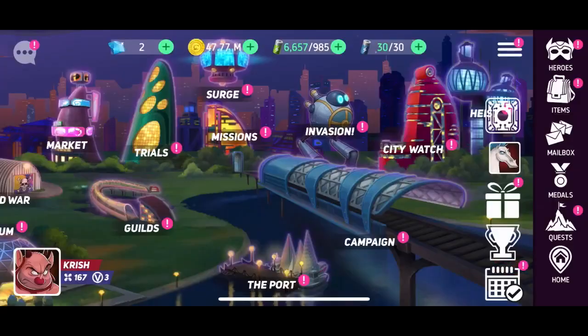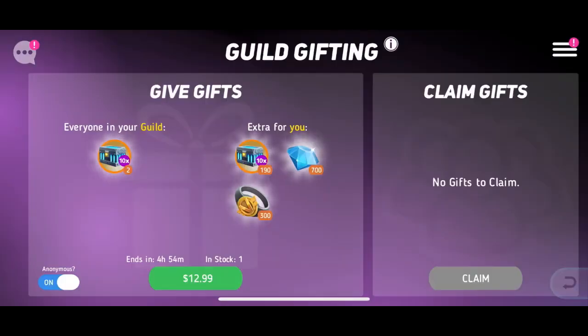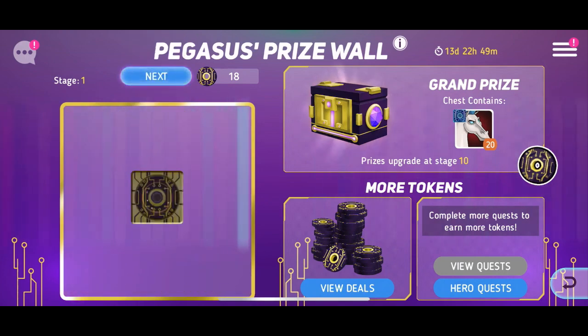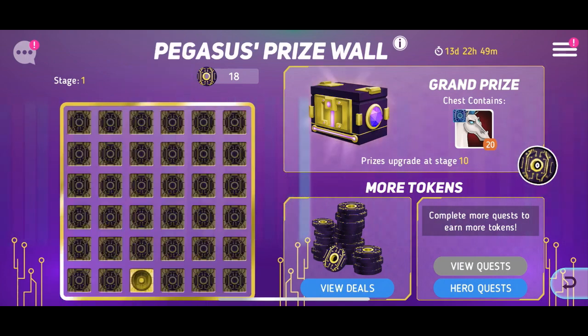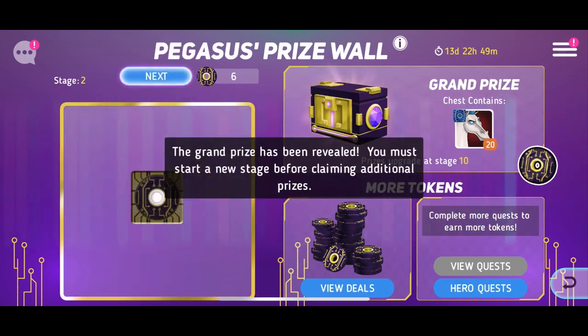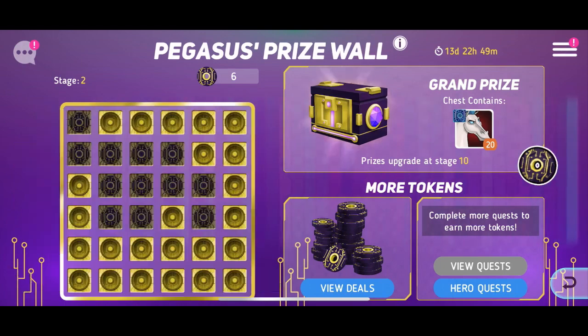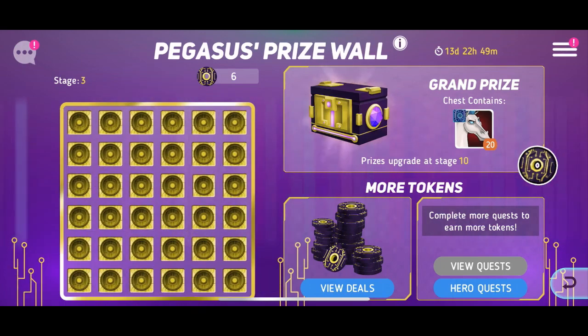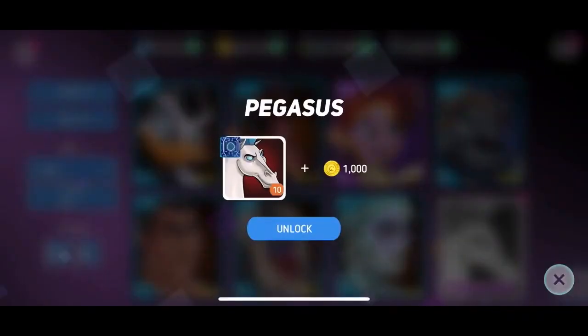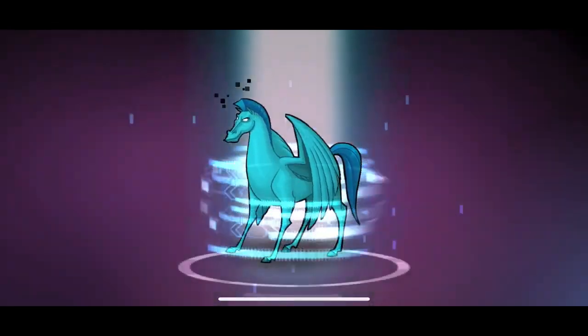Okay everybody. I begrudgingly spent money to get the prize wall tokens. At least I have VIP level 4 now. Anyway, let's get Pegasus. 20 Pegasus hero chips — that's good. You know what? I'm using my other 18 chips. I'm gonna make this purchase worth it. We got 20 more Pegasus hero chips. We're starting it again because I still have more. Let's go all the way down. Imagine when this list gets really big and it's kind of hard to go down. Anyway, we got Pegasus.